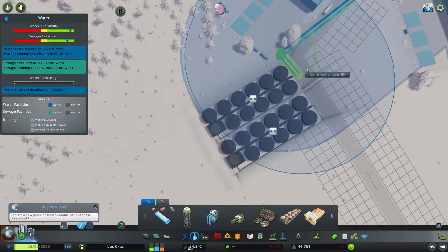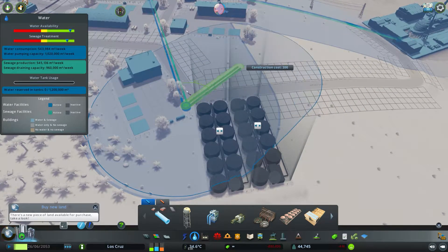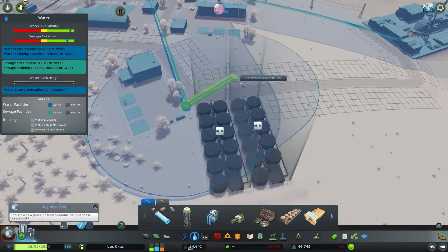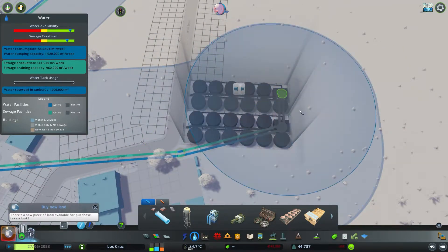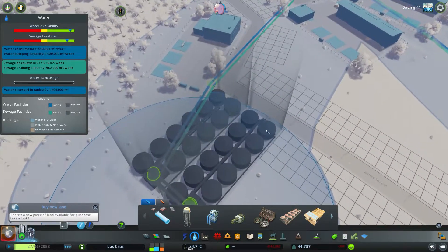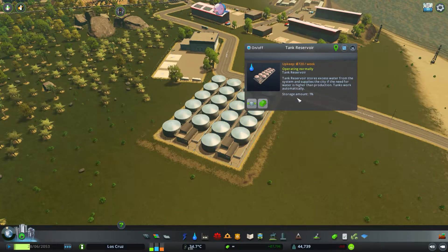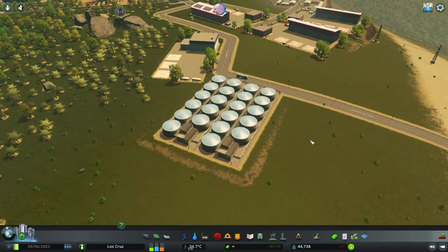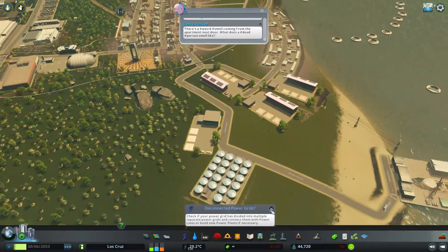Similar to all the other water buildings, just being within a coverage area does not mean these buildings are active. They have to be connected up with pipes to the water supply, and once they're in place they will slowly turn blue, meaning they are being used. You can click on it to see how much water is stored, and when it's at 100% it will balance itself out — it might use some, it might store some — they're just there for emergencies. Very useful.